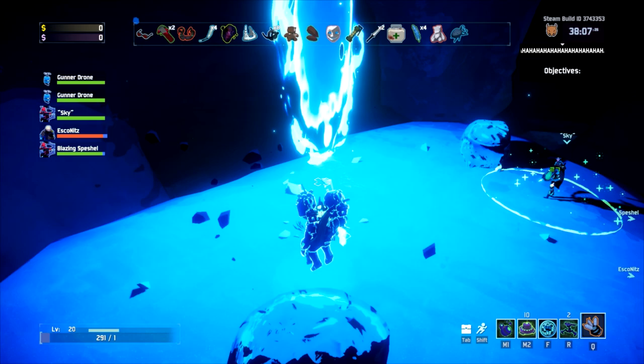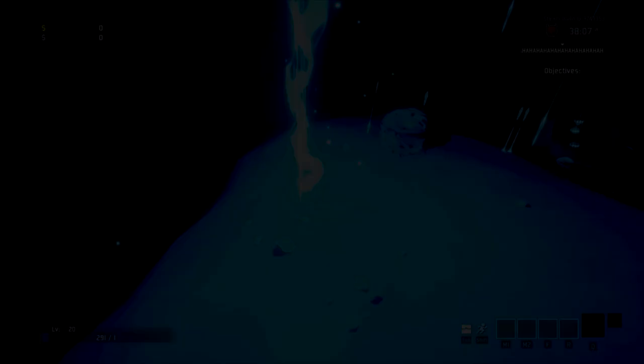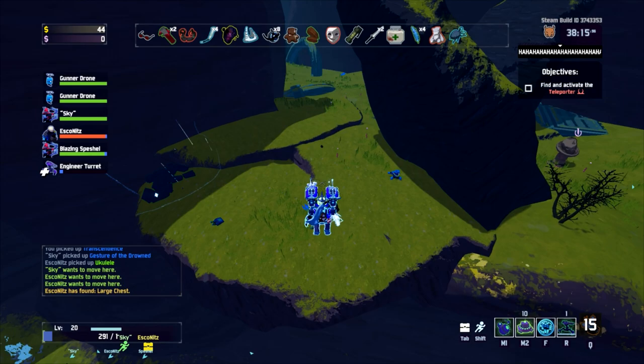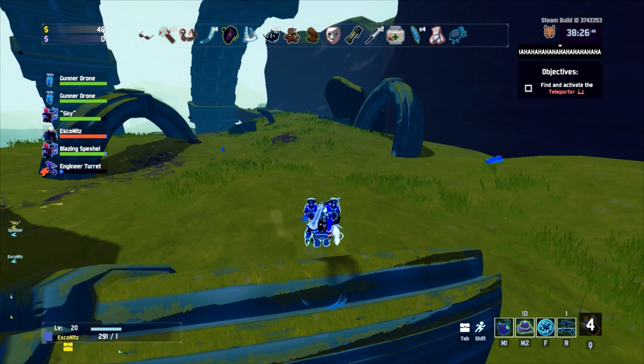Alright, everyone done shopping? I'm good. I picked up one of the ukuleles. I'm assuming that's Ghost sliding doing the 999 damage - yep probably. I think it actually does calculate but just doesn't display beyond 999. Yeah it definitely does more than that because I did half of a boss's health bar with one hit.